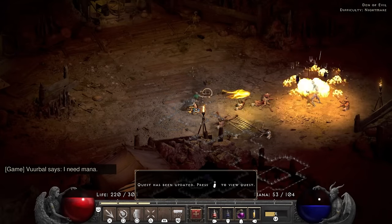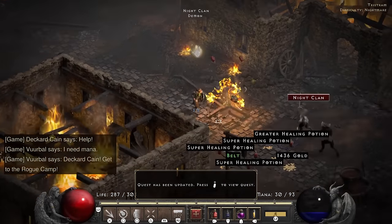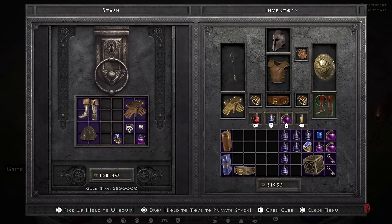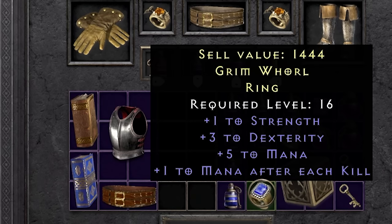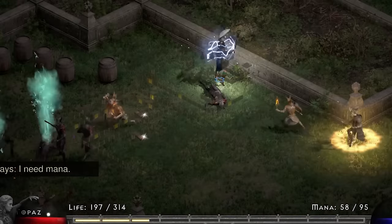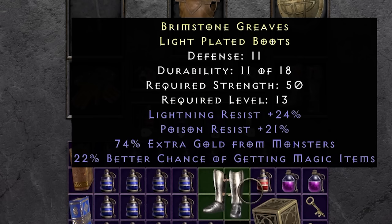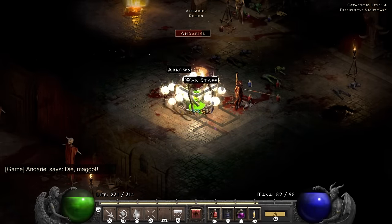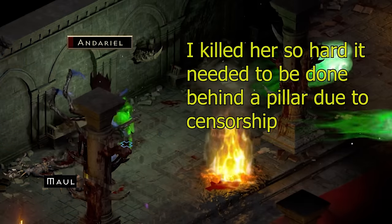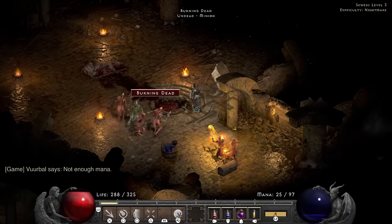In Nightmare I visit the Den of Evil for a plus skill and head towards Tristram where my rare ring — I mean Cain — awaits to be saved. While making a safe path for the Horadrim I find a set belt giving me two pieces of Hsaru's — yet another thing that would be amazing if only I was a melee character. The ring Akara gives me is trash so I put Cain back in his cage. The outer cloister turns out to be a dangerous place filled with quill rats — I barely make it out. I'm introduced to Storm Claw in the catacombs who loses his shoes in gratitude — poison and lightning resist. With Andariel still having very poor fire resist I sizzle her face off with a Crush Flange, and she ends up dropping a Vidala's Snare amulet.